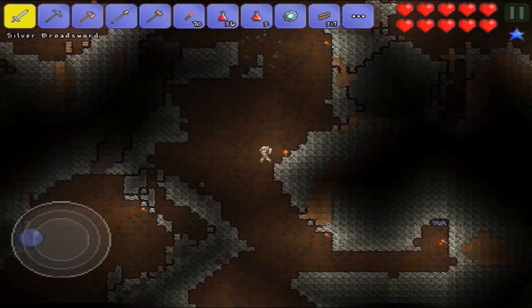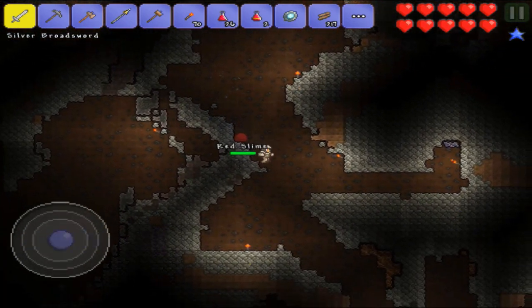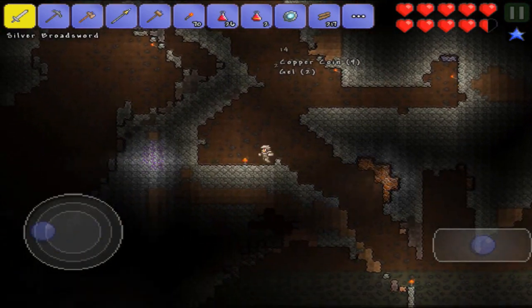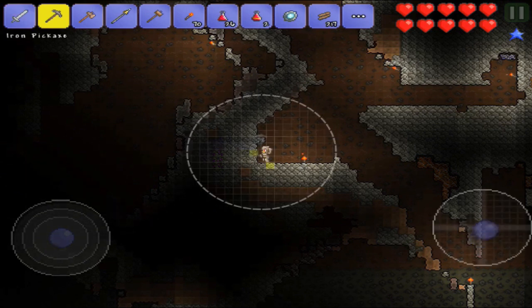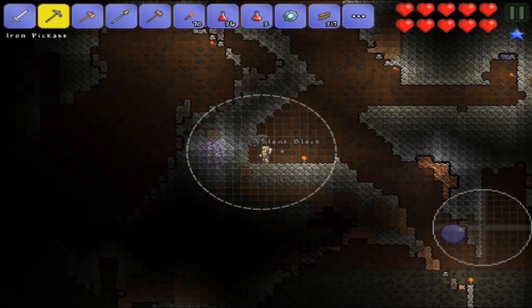Let's just hop down here — this is the way to go. There's that stuff I couldn't mine last time, and there's some topaz right there. Did I miss all that topaz? There's a lot! Let me grab all this topaz. I don't know what topaz is for besides I think you can make chandeliers with it, but it's always good to have.